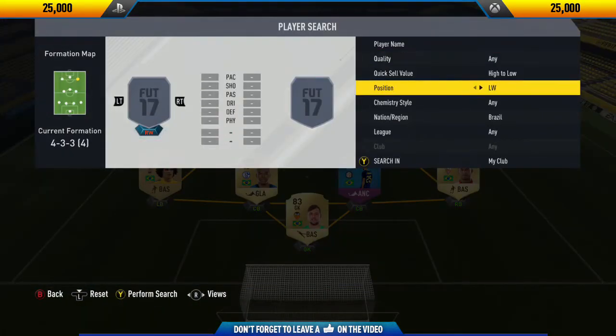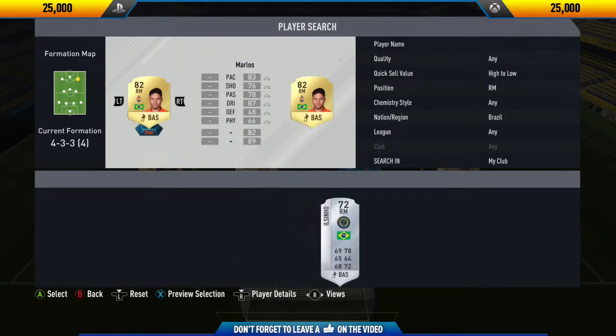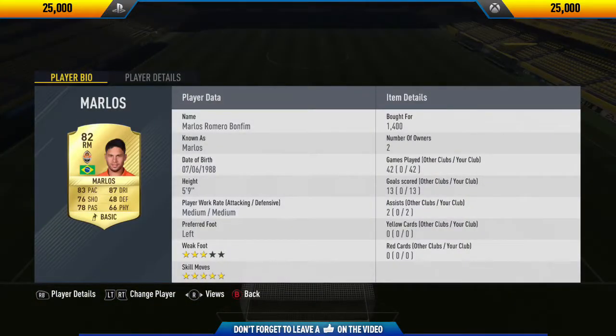The next player we have is Giuliano, and this guy was by far the best player in the team. He's actually very strong in game - even though he only has 72 physical on his card, in game he feels much stronger. Really good at dribbling, really good shooting - he's just the definition of a complete player.